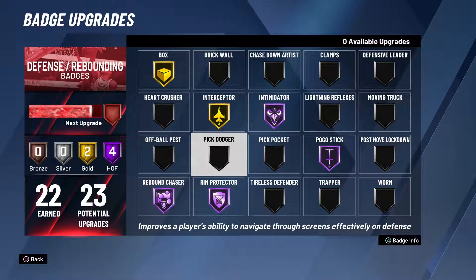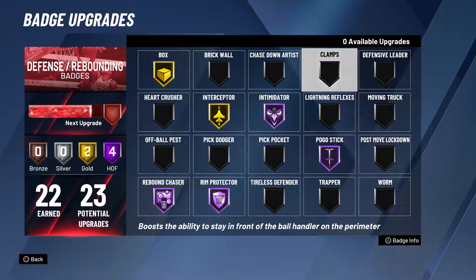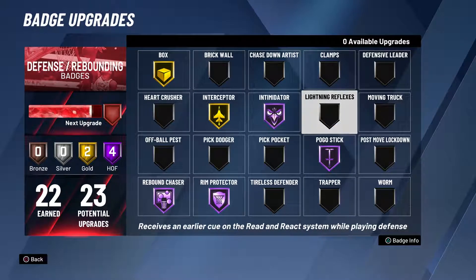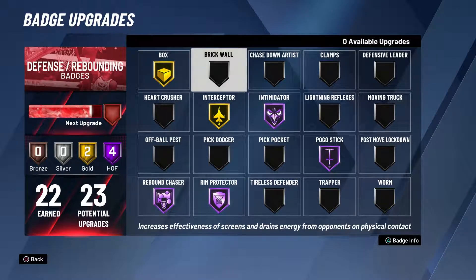Now this is for centers, not guards — otherwise I would have put Clamps as the second best badge. For a center, I would say Brick Wall, because you set crazy picks. I set crazy picks without the badge, so with it I've seen people get locked up on the pick like they just can't move. This is a must-have badge at least silver — with it on silver you're literally just locking them up.